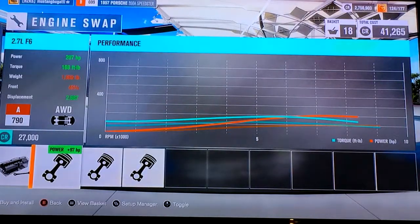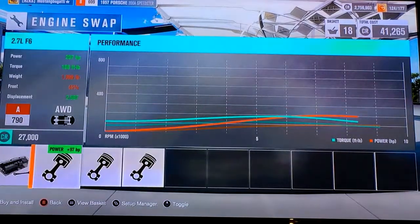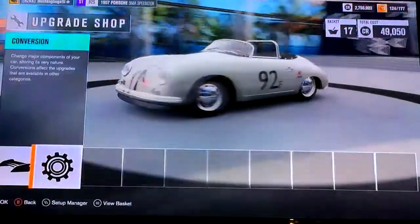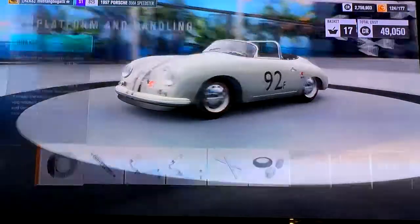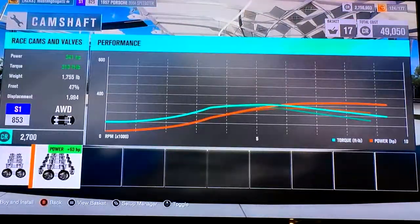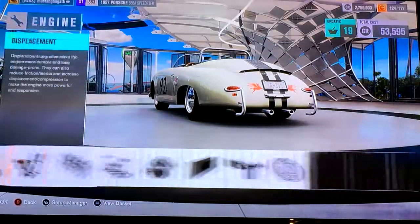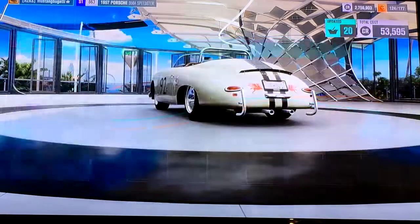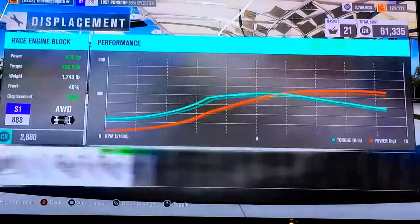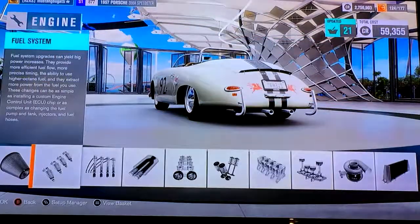We can put a 2.7 flat-6, a flat-4 turbo, or a turbo rally engine. We are going to go for the flat-4 turbo, because that is the lighter of the engines that can actually get us to the top of the class. Let's put the cams on. The turbo adds 56 horsepower — it's actually going to be a pretty decent power-weight ratio. I might take the turbo off and try to stick the other parts on, just to get some better weight.